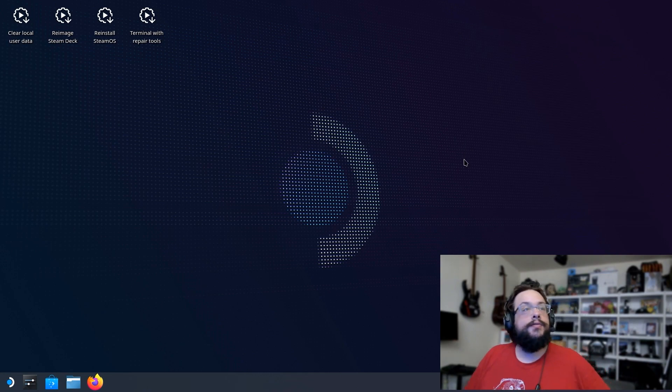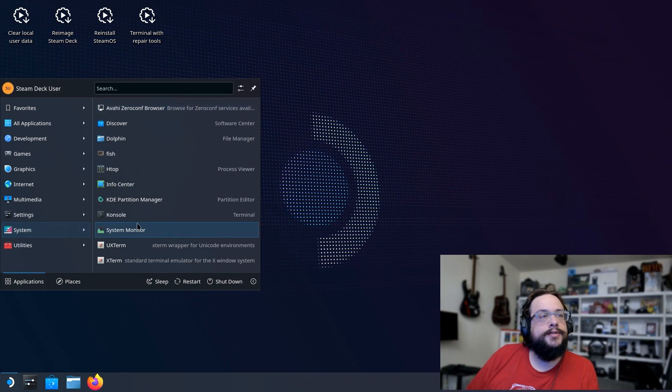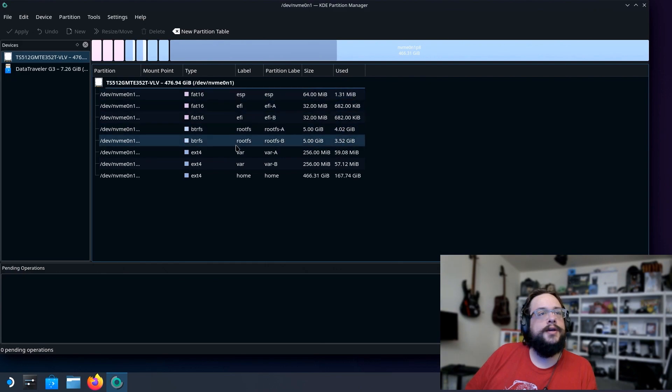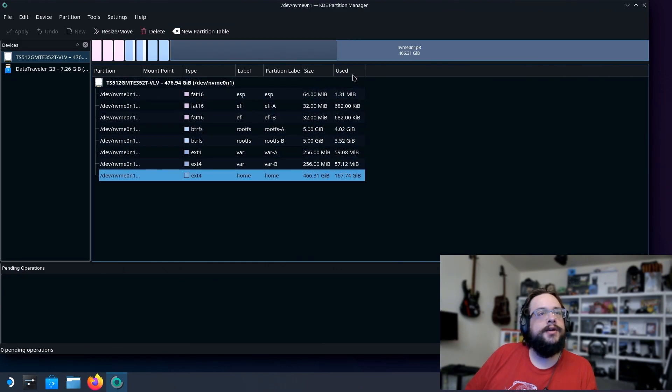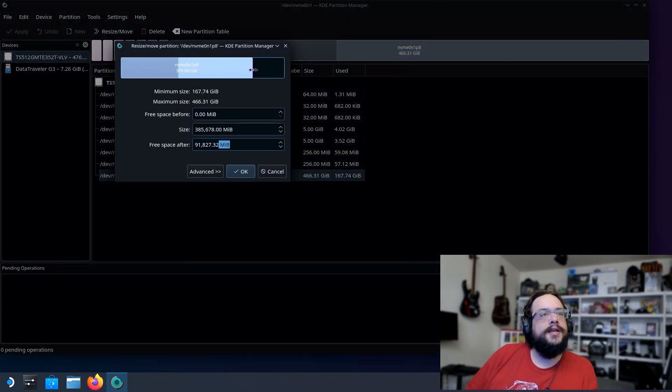It will start loading into the USB, which may take some time. Once loaded into the UI, go to System and choose KDE Partition Manager. We now have a partition manager showing all partitions on the drive. We can see the large partition — that's our Steam OS drive. We want to shrink it to make space for Windows, so right-click it and choose Resize/Move. You can drag the bar to adjust the size.